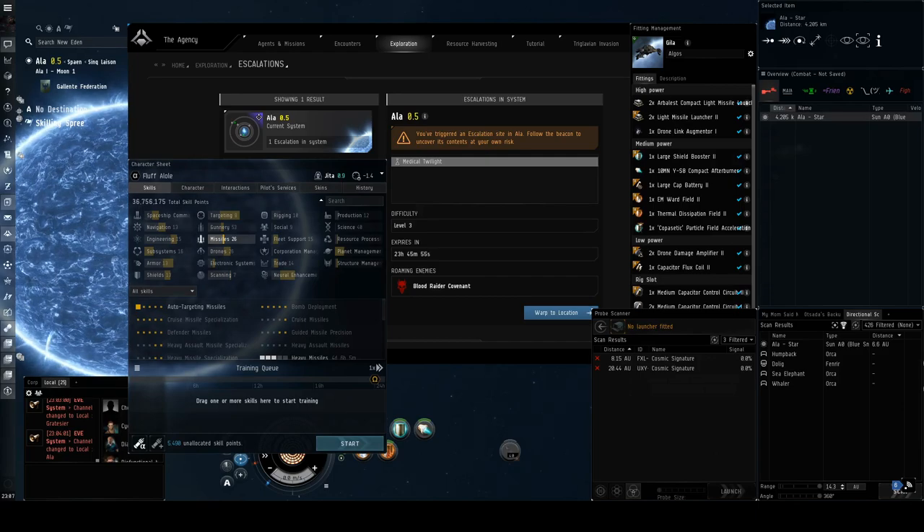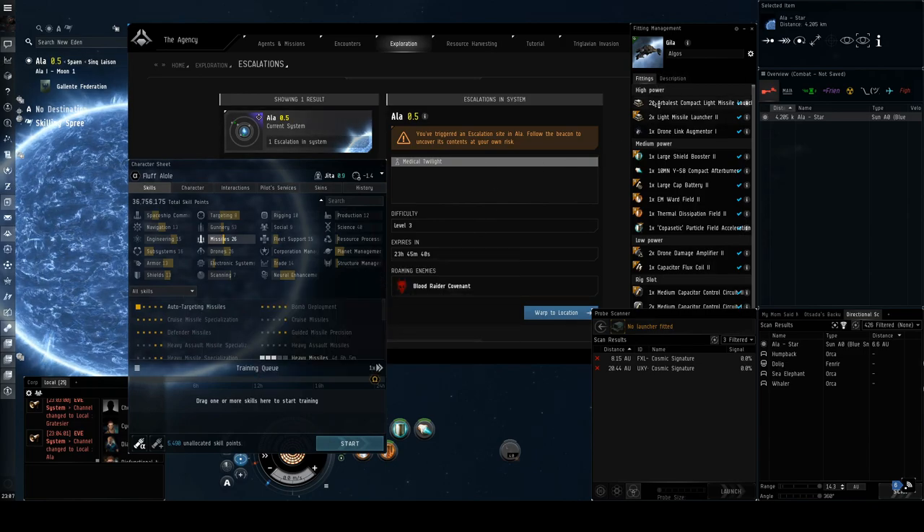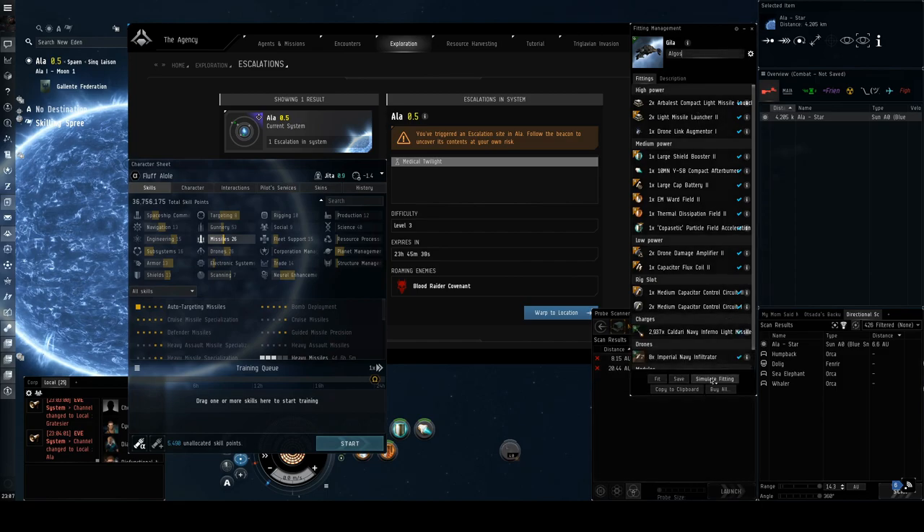The escalation is the Medical Twilight. You achieve this one by doing the Blood Watch combat site — this is how I got it. This is a four-part escalation, so we're going to see if we can get all four parts.